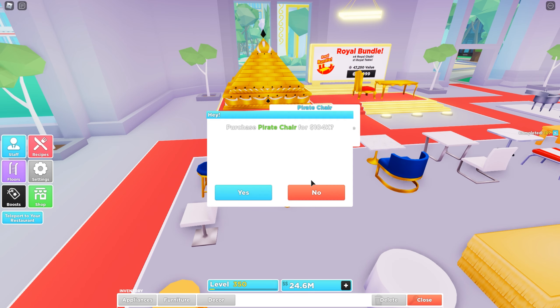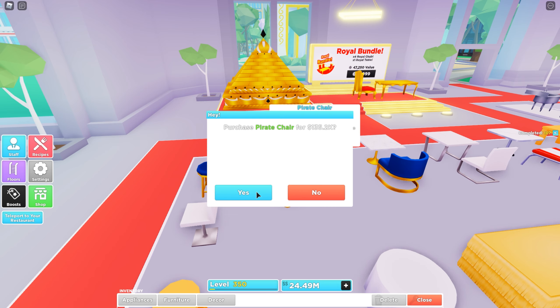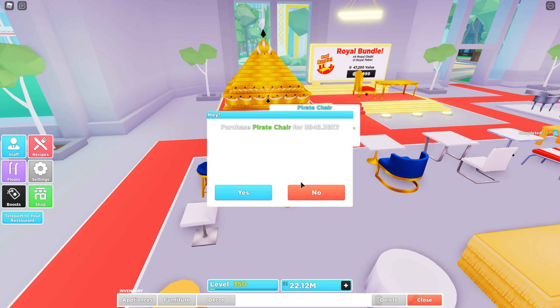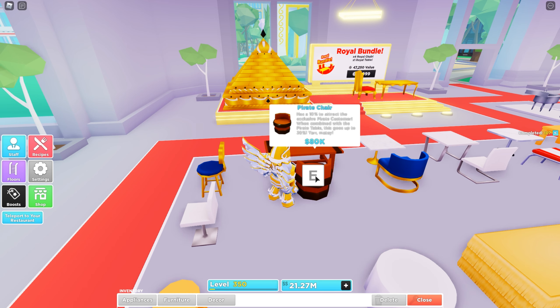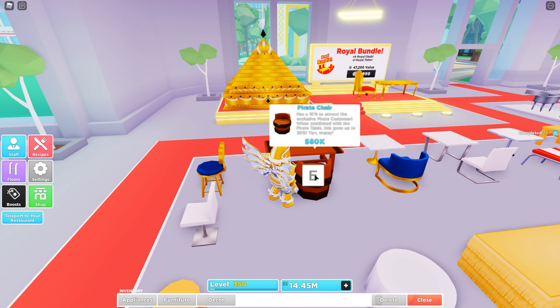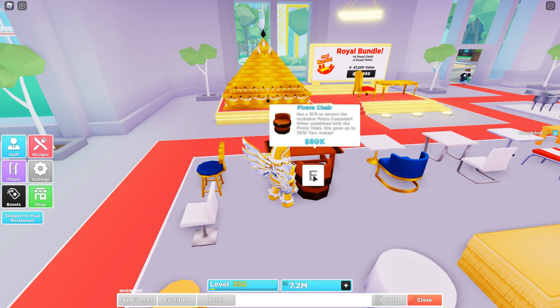Okay, let's go with the pirate chair. So it's 104k, then 135k, 175k, 228k — wow, that's crazy. I think we don't have enough money to cover all five tables, so we'll just purchase 16 chairs. The running total goes to 1.86, 2.42, 3.15, then 4.9 million.